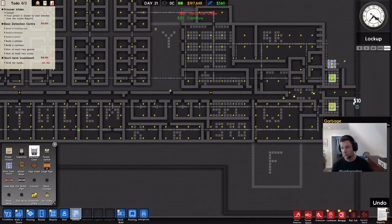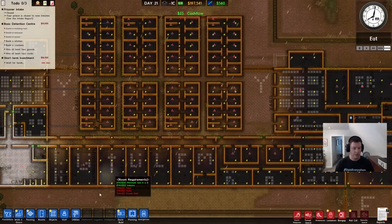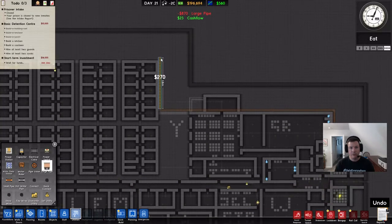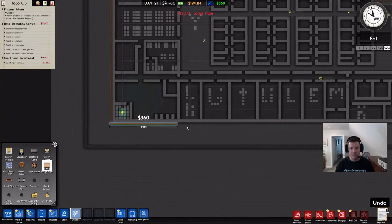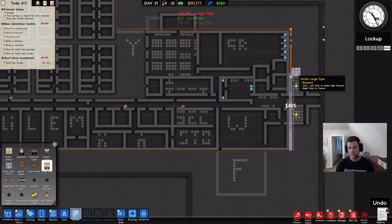How about reception? Let's go ahead and run it out to the front door while we're at it. There we go. That's all of our electrical cables I think we'll need to run. We'll deal with water in a little bit, but for now I'll at least run pipes around the exterior of the facility. A little bit concerned about escapes using the plumbing, but I'm hoping that I build this prison in such a way that they don't feel the urge to escape. There's our plumbing. Still got $191,000.